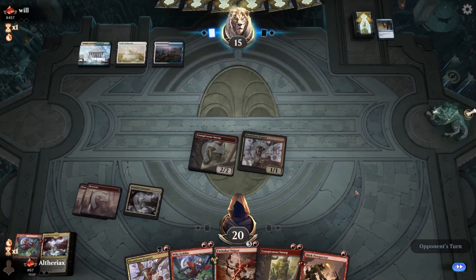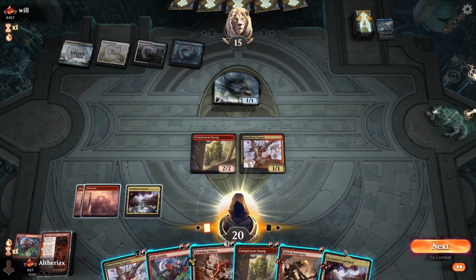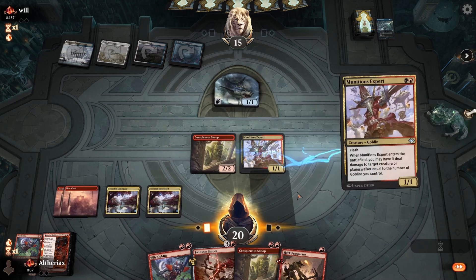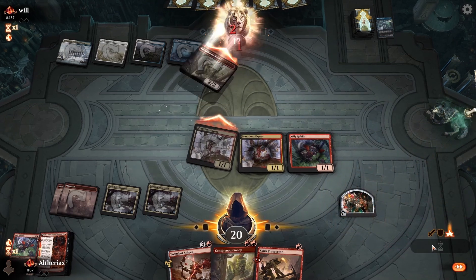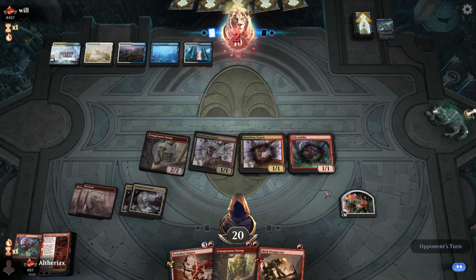They have Censor on Wily Goblin - we don't really care about that, we'd much rather they use Censor on that than on Conspicuous Snoop or something more impactful. They cycle Shark Typhoon which probably means they were looking for lands. We've got Fable of the Mirror Breaker on top - I'd rather go Munitions Expert into Wily Goblin because next turn is their Teferi turn and it's really important to have multiple creatures in play to attack down Teferi. If they have Teferi, plus it, and single-target removal off the untap, that's a pretty effective way to protect it.